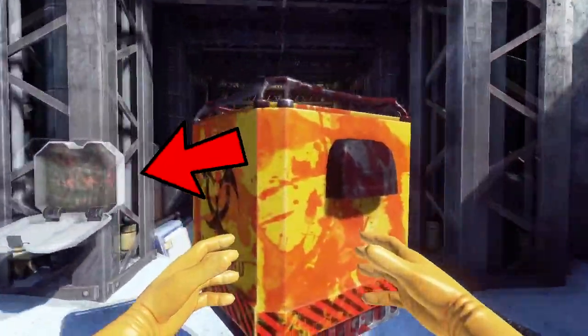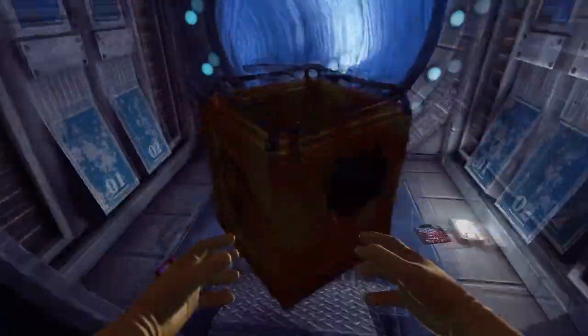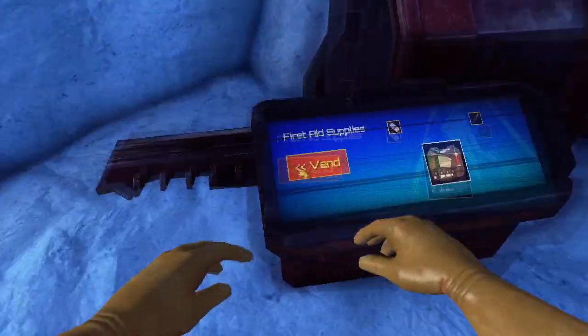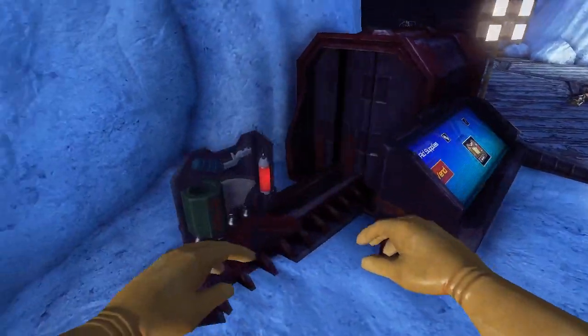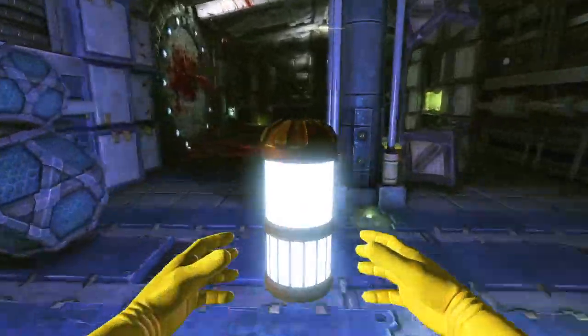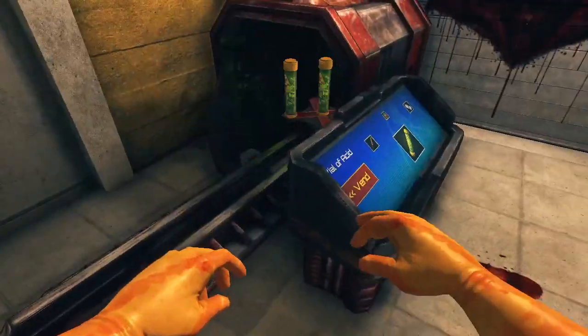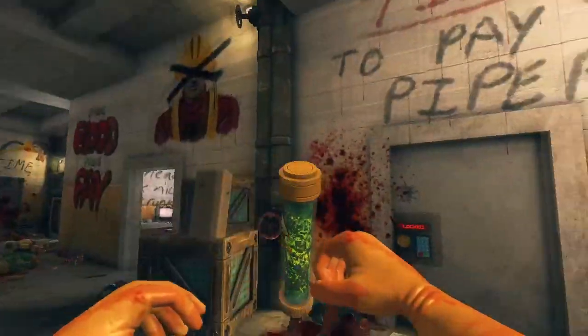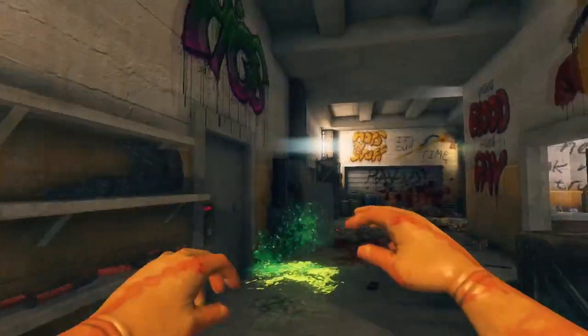Around the map are these empty first aid slots mounted on the walls. To refill them, find the vending machine and get a first aid kit. Here you can also get other stuff to help you with your job — for example, if a room is a bit dark, get a lamp. Some of the items it'll sell will be specific to certain maps, like these vials of acid you can use to remove health and safety protests and other graffiti sprayed and painted on the walls by your now ex-co-workers.